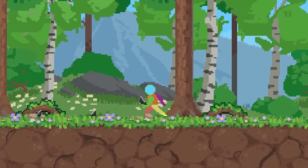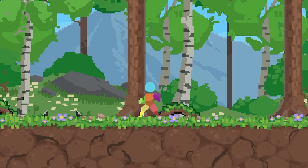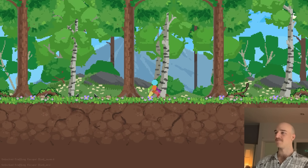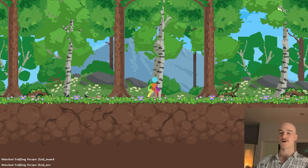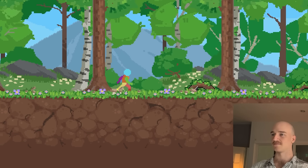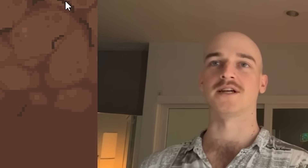First up there's flint and stuff on the ground so you can pick that up. We also need to get some wood, so we can go ahead and punch this little root over here. You can see we've unlocked some recipes in the old crafting menu. This is pretty scuffed but it gets the job done, which will definitely be a recurring theme throughout the rest of this video — exhibit A: crafting menu.